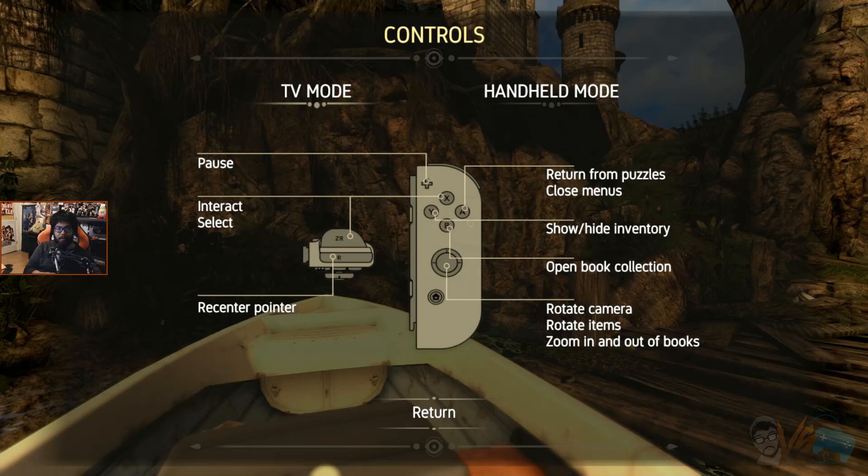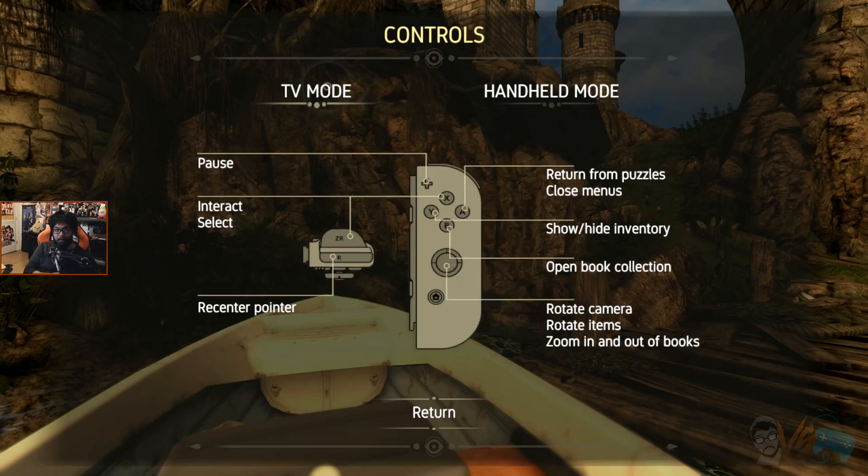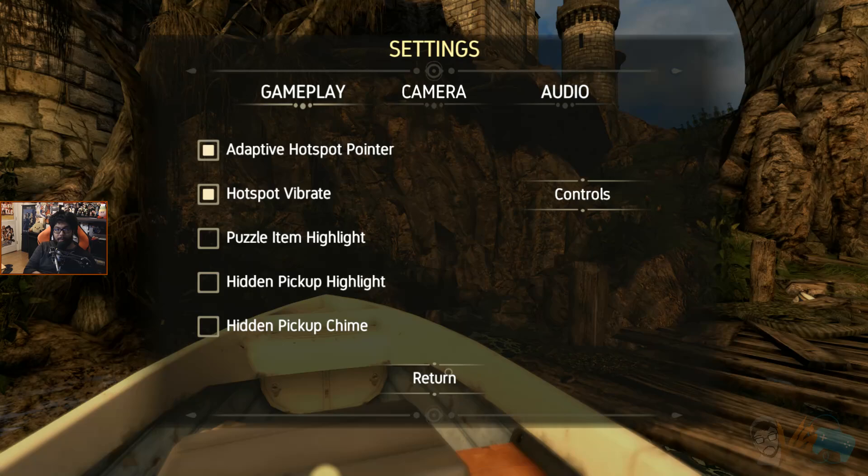Am I just playing with one controller? Handheld mode, TV mode. What does handheld mode look like? Whoa, you have to play with the thing. Okay, so that's how those controls work. Here's interact and select, show and hide inventory. B button is open the book collection, return from puzzles, close menu, rotate, zoom in and out. Okay, let's see if we can remember this.